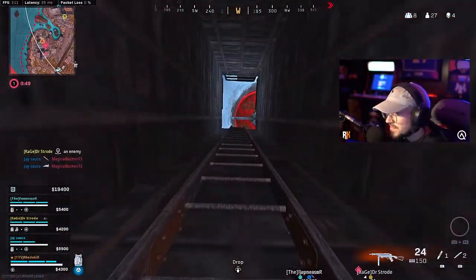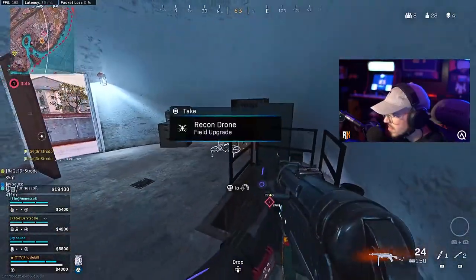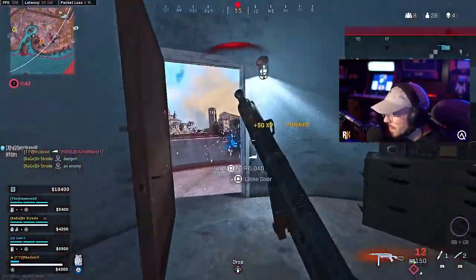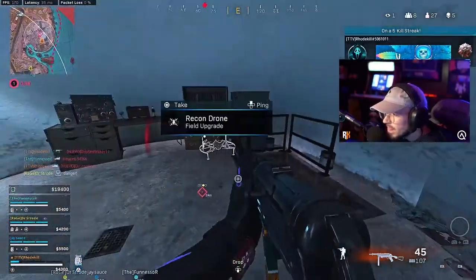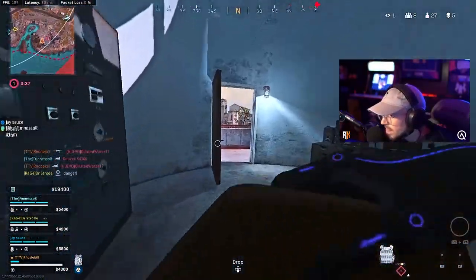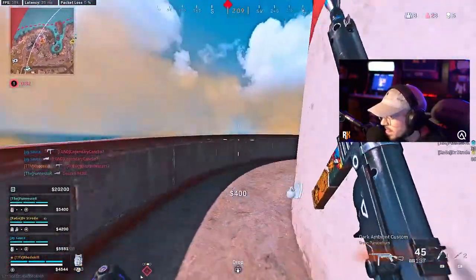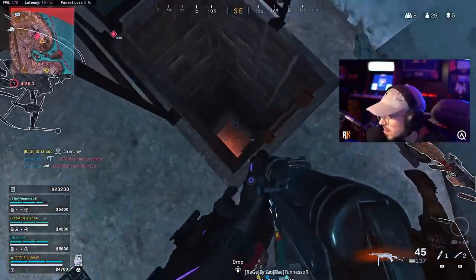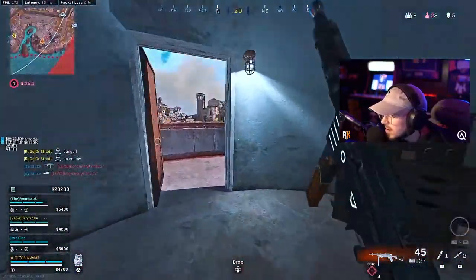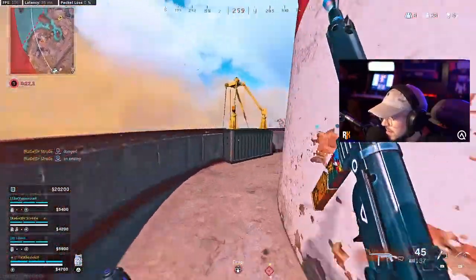We'll go up top here. Troops in contact. I just dropped on you. Another one dropping. Broke his armor. I can get markers out easily.